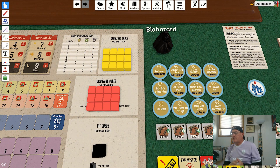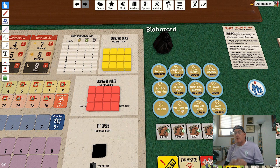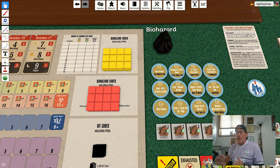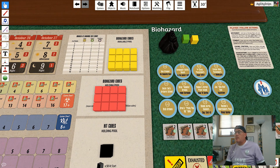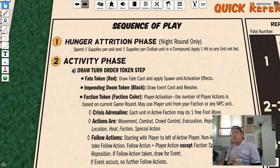Now let's talk about the biohazard infection step. The biohazard draw bag starts the game with six green cubes, and throughout the game you add yellow and red cubes — mostly due to combat, sometimes due to events. When you do the biohazard infection step, or anytime an event or card tells you to draw from the bag, you pull two cubes. If you pull a green cube, you do nothing. If you pull a yellow cube, you increase the biohazard level by one. If you pull a red cube, you increase the biohazard level by two.